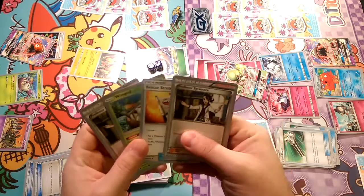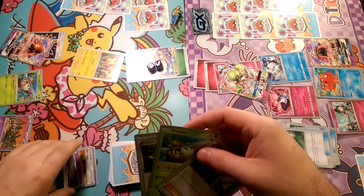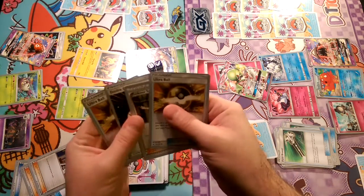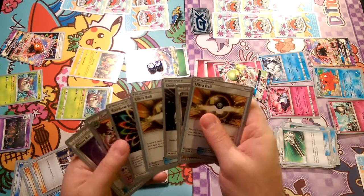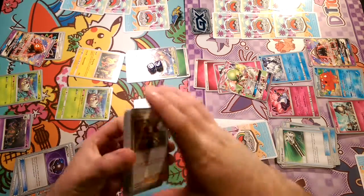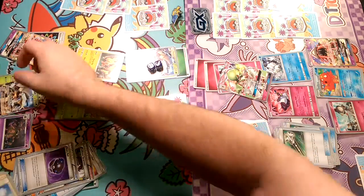Back to Galissapod's turn. We're going to Rescue Stretcher the Garbodor, play down the Galissapod and Sycamore our hand. Oh, we got the Heavy Ball Garbodor play. We're going to Heavy Ball and grab a Galissapod GX here, and evolve the one that's been here forever.